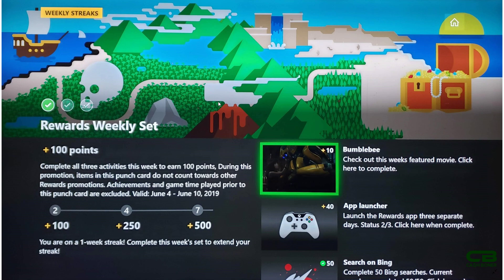It also mentions achievements and game time, which leads me to believe that some of these weekly sets will involve games — playtime or achievement earnings. Hopefully it isn't anything too difficult, because I'd be pretty upset if it got to the seventh week and listed a game to get an achievement that either I don't own or isn't on Xbox Game Pass, or one where I already have all the achievements. Hopefully it's just a blanket requirement for achievements or game time.